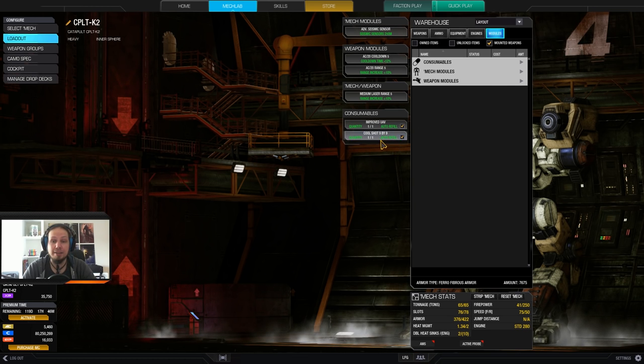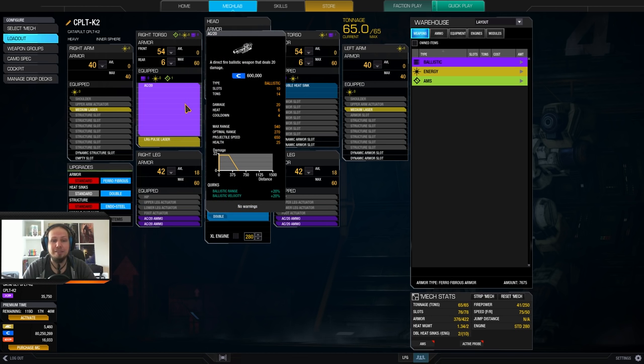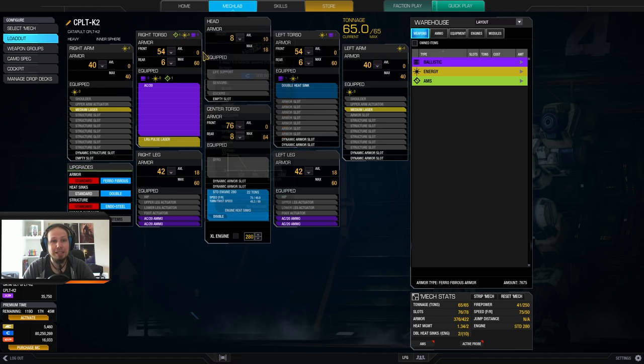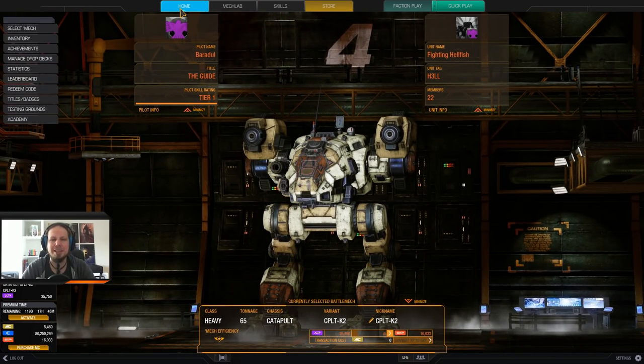The consumables are an improved UAV and a cool shot. Quick side note: the AC-20 on the Catapult K2 — ballistic weapons in general on the K2 — have a ballistic range plus 20% and velocity plus 20%, so we can shoot the AC-20 at mid-range and actually hit our targets, because the velocity really helps with leading shots when the target is moving. That is the build — I hope you have a lot of fun in the two games coming up. Now it's time to hit the battlefield!